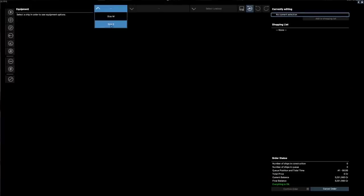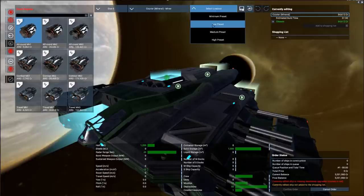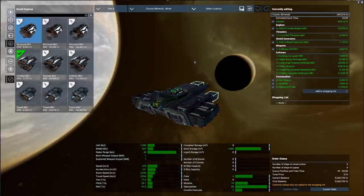We'll first take a look at one of the smaller ships to give you an idea of the cost involved. Using the low preset — you can use any of these, and they will greatly affect the ship's capabilities including speed — about 250,000 credits is what you would need to get started with the smallest of the miners.